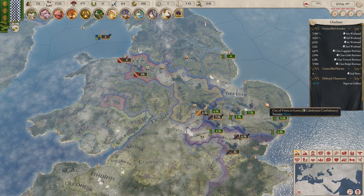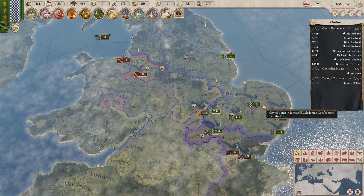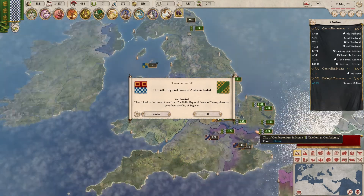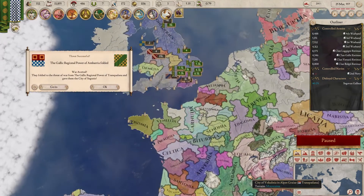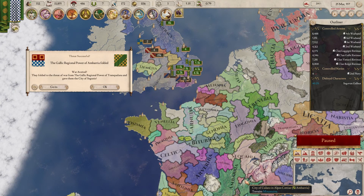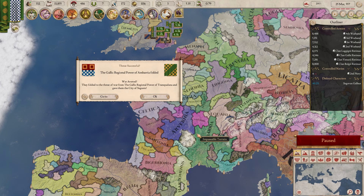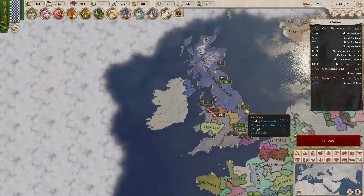That went surprisingly smoothly — I came in with a plan and the plan actually just worked. Power has fallen over here — the regional power. Ambaria? It seems like it's that one. They just gave a city over, that's fine.